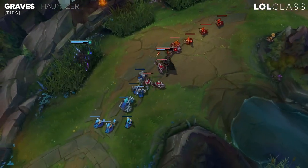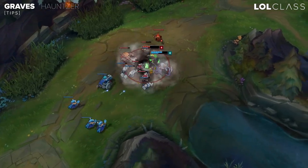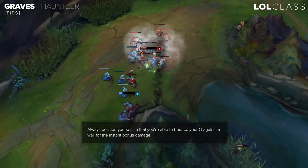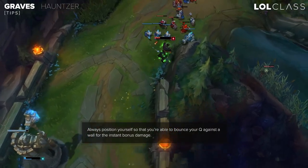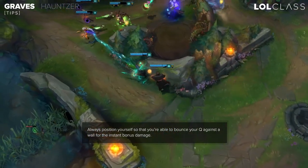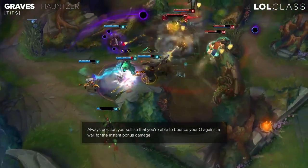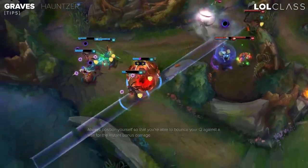For my first tip on Graves, it's probably the most important one: to get your Q off as an instant burst, you have to hit a wall, so you need to position yourself really well when going for a trade or in team fights to get as much burst down as possible. If you don't hit a wall with your Q, it takes about two seconds to go off again, but if you hit a wall it goes off instantly and you have a lot more damage.